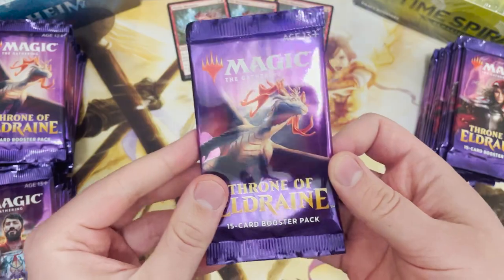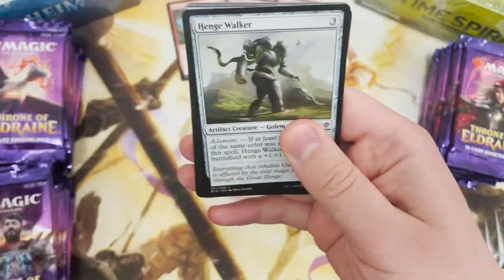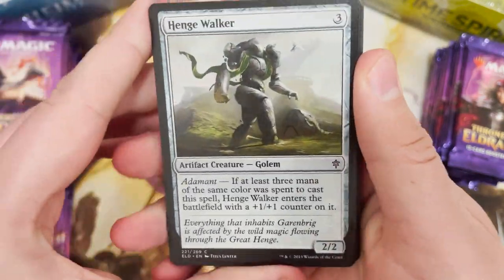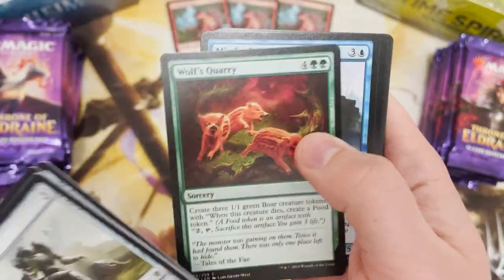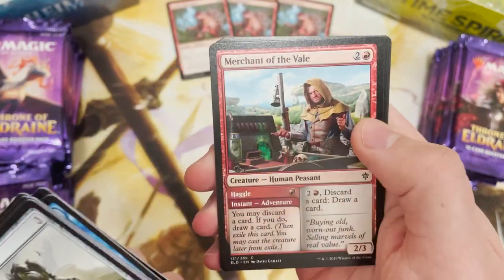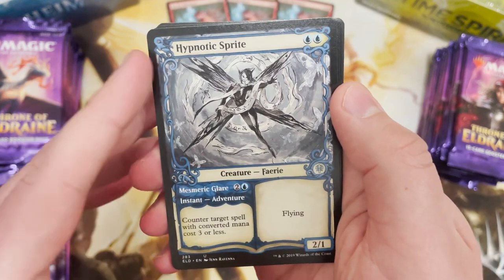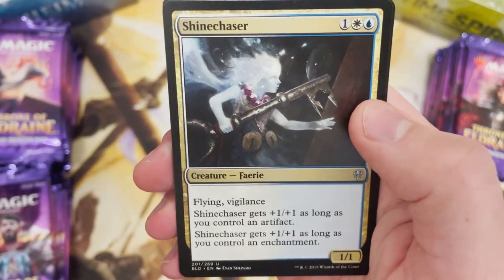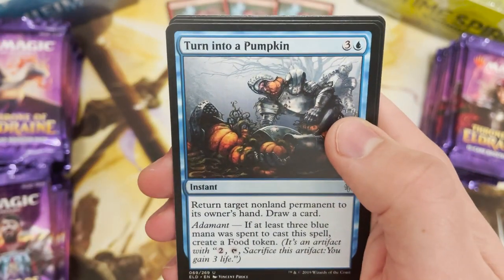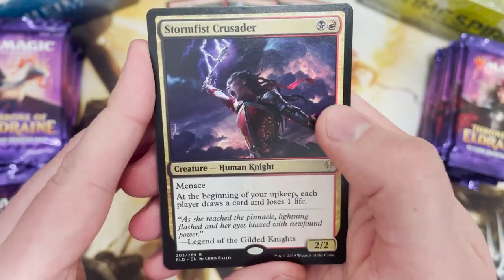Hello, my name is Lewis and welcome to Gathering the Magic. We're doing something today on the channel that I have never done because this channel is only just over one year old. We are opening my favourite set, Throne of Eldraine. In the first pack we've got the alternate art hypnotic sprite, the uncommon shine chaser, turn into a pumpkin, and Stormfist Crusader in the rare slot.